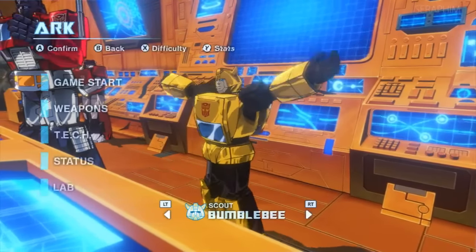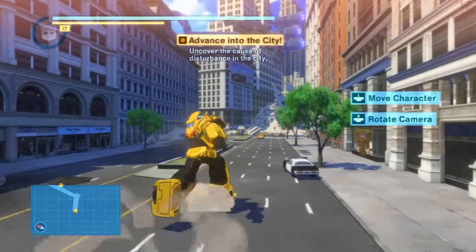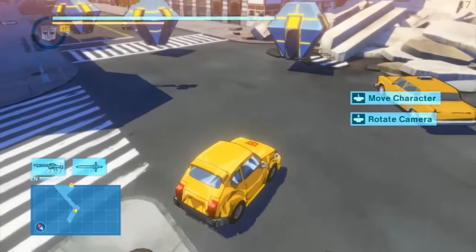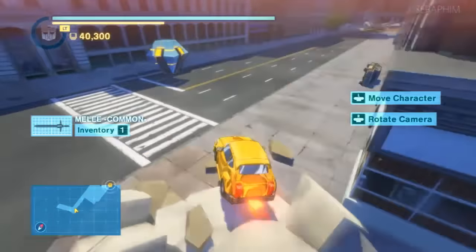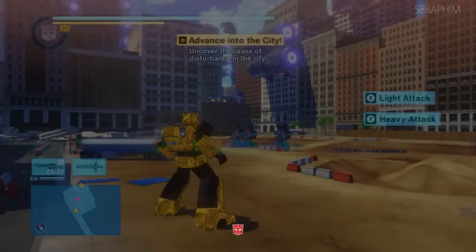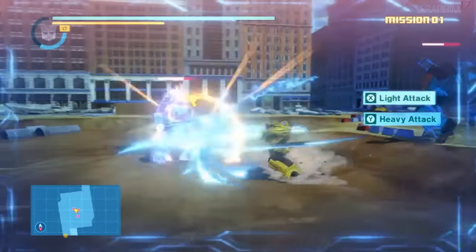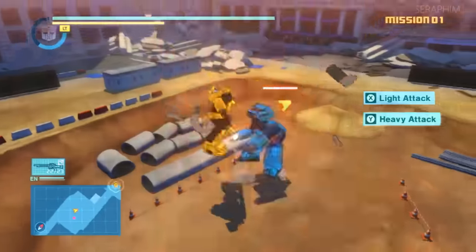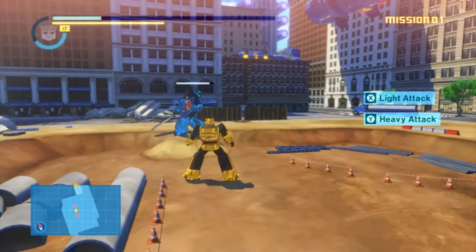I'll be playing as Bumblebee, and Bumblebee is generally classed as the weakest character in the game because he just has the lowest attack. But to make up for this he has an additional vehicle attack which is quite special to him, and I still think he's one of the most powerful characters so do not be afraid to pick him. You'll notice at first he is a little on the weaker side, you have to hit things a few times, but that's not to worry about because on Prime difficulty you're gonna have to hit things a lot of times anyway.